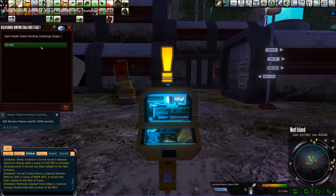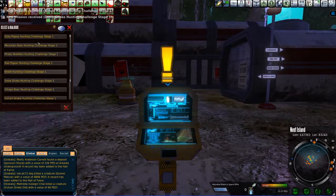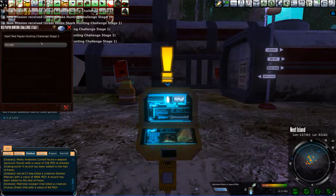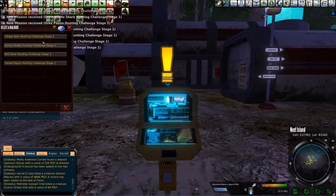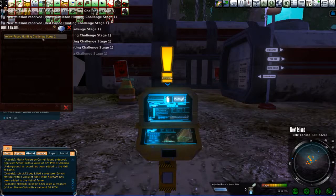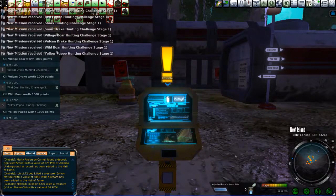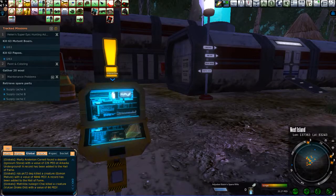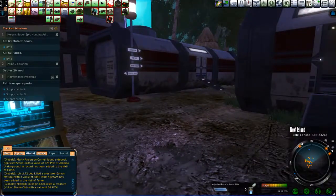Accept, accept — we're just gonna accept everything. This is always the good thing to do when you are playing: accept all missions. Alright, well we got a lot of missions. Okay, we're gonna stop right here on this video, and then the next one I'll come back. We'll do Helen's Super Epic Hunting, Paint and Coloring, and Maintenance Problems.